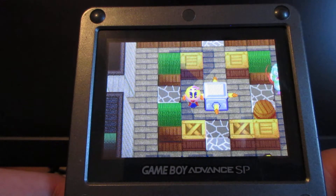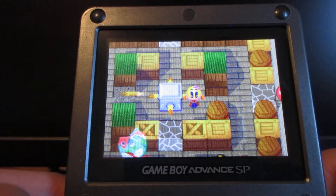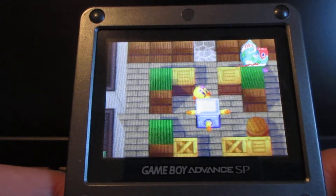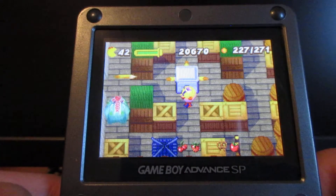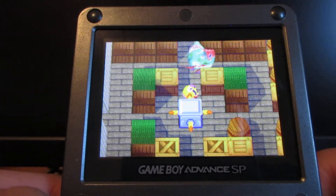Use these missiles to blow up these gray blocks — this is one of the things you'll encounter in this game. Fire these missiles to blow up these gray blocks. Use one of the missiles to blow up this gray block to get the apple. And use this missile to blow up that gray block to continue on with the rest of the level.